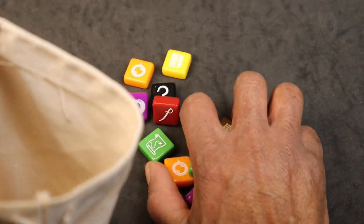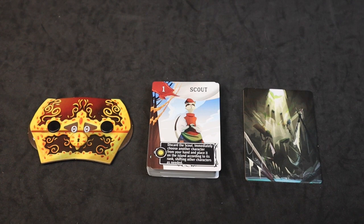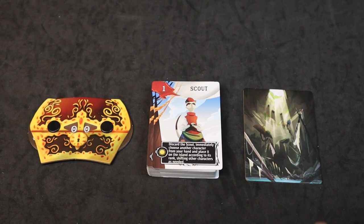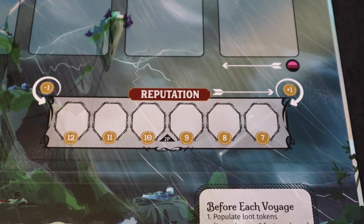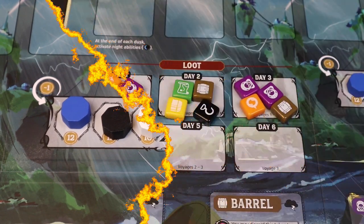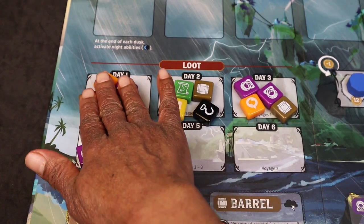The next thing we would do is take the 48 loot tokens and put them in this cloth bag. Each player will claim a deck of 40 character cards of their chosen color and they will not shuffle this deck. They will also get a score dial of their matching color set to zero and a graveyard tile, and they will place these items in front of them. We're setting up for a four player game, so we take all six of the reputation tokens — even if it's only four players — and randomly place them on the reputation track. Then we draw loot tokens from the bag and place them on these spots based on the number of players. For a four player game, each of these days is going to have four loot tokens.